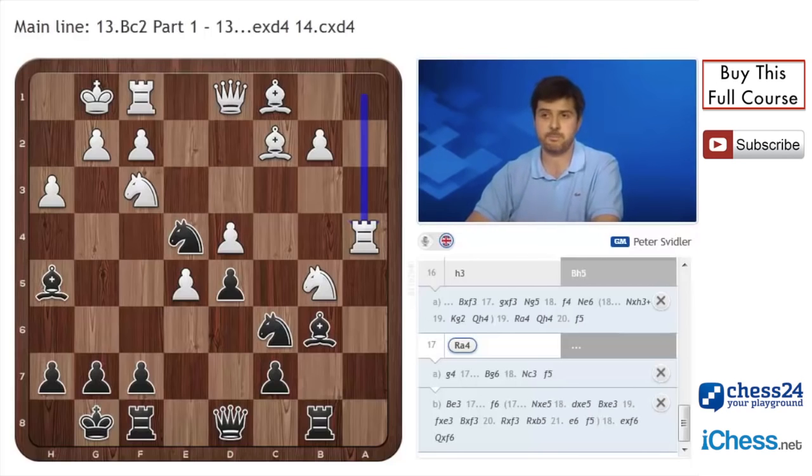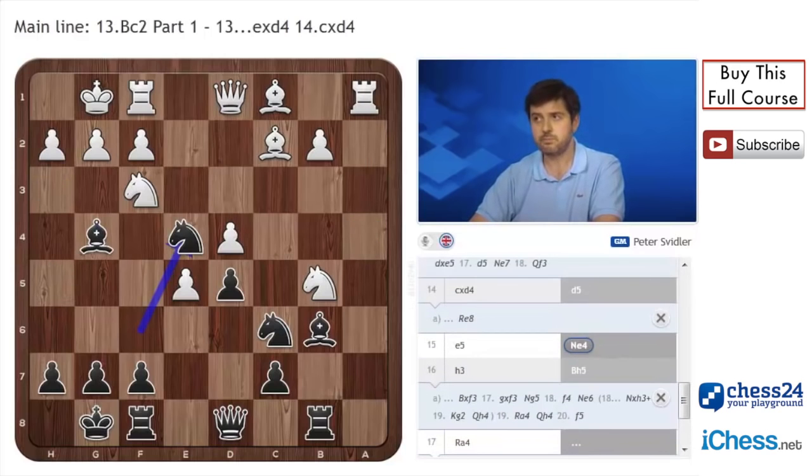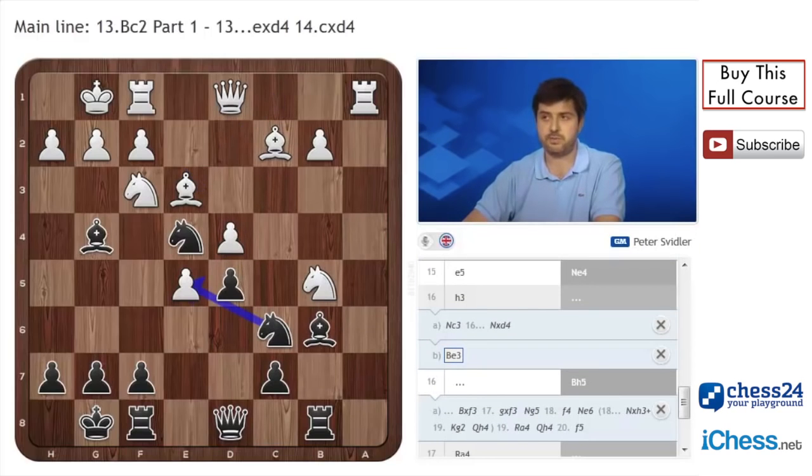This is the main line you need to be somewhat worried about. Instead of h3, let's go through the weaker moves. Of course Nc3, Nxe4 is unattractive for white, as is Bb3, Nxe5. We already mentioned this particular tactical theme.